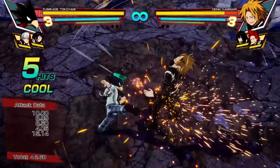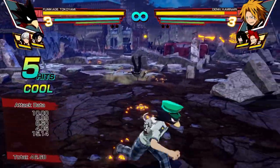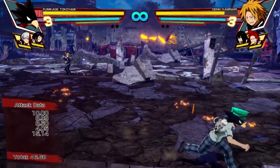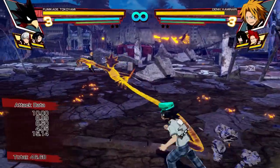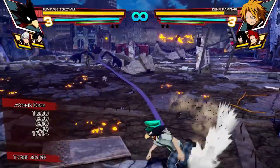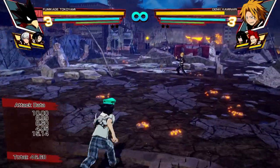So let's get into his armors. This is his armor without Dark Shadow out. It has some pretty decent range and you can combo off of it. And you have mobility when it is out, so you can dash in and do whatever you need to get it done.